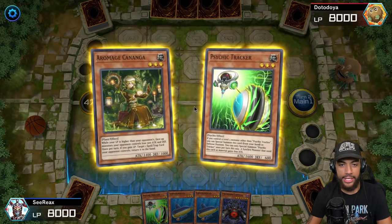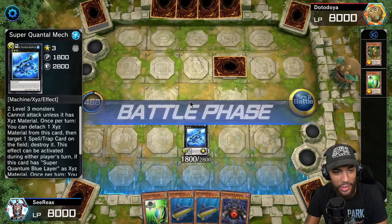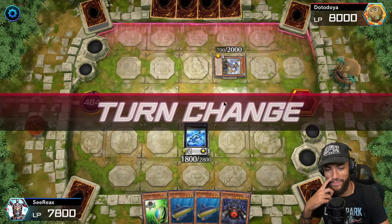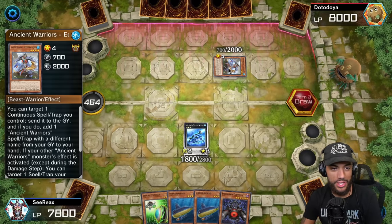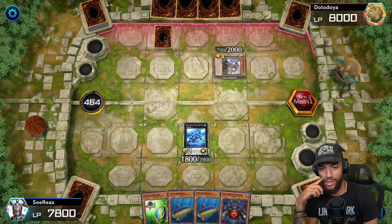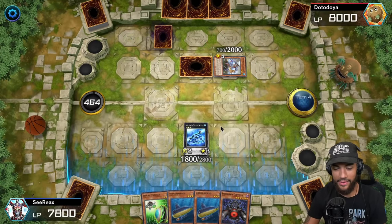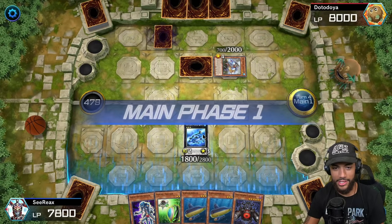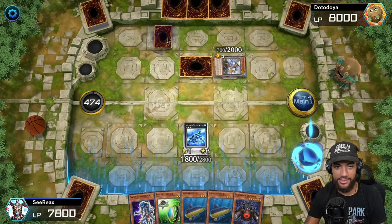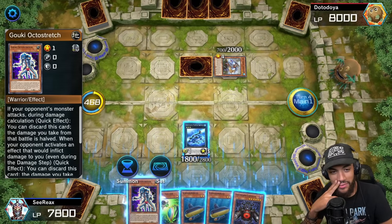I will exceed summon Super Quantum Mech Beast - whatever his name is. I'm about to hit you! All right, treat yourself brother. I end my turn. Now you actually look like you're playing a defensive game - you said that and then you didn't do anything defensive in that first duel. Let me take my time here. I don't know if you read what my card does, but here's a memory refresher. I wanted you to take this out for me - it has bad memories.